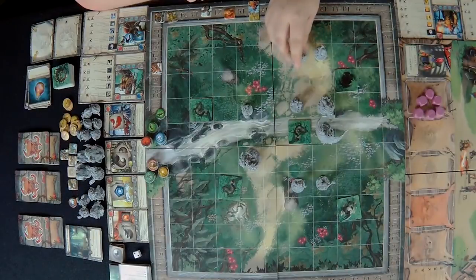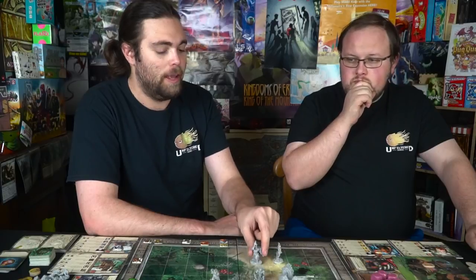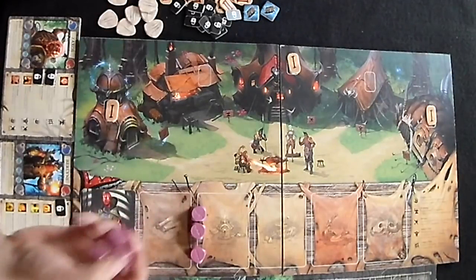We pick one character to go first. Since we're going to kill the exalted effigy, I'll have him run in — that's his movement of three. Just like the competitive game, when you move you can move forward, left, or right when facing a certain area, and if you want to turn in any direction that costs one movement as well.